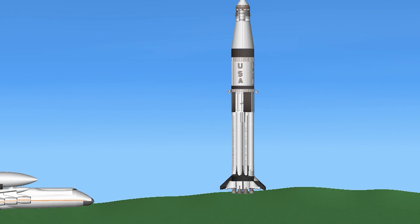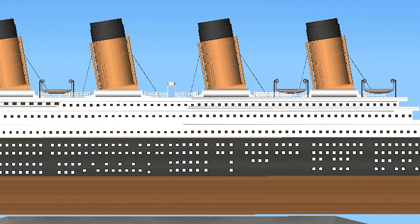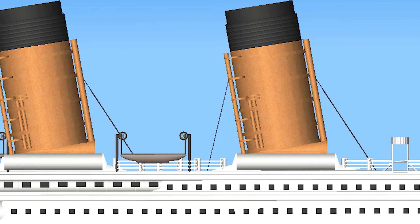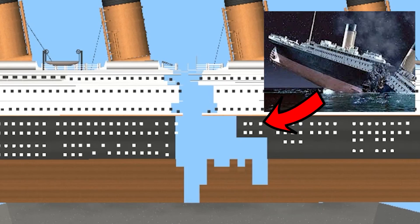Next at number 9, we don't have a rocket but we have the Titanic at 2,559 parts. It's actually insane and since we can't send it to space, let's fry my computer and drop a nuke on it. Oh look, just like in real life.